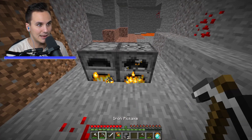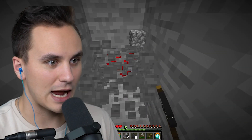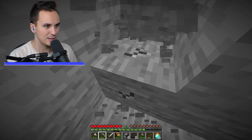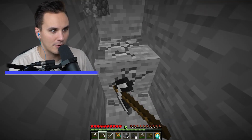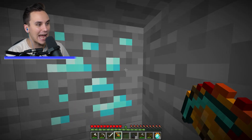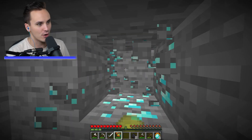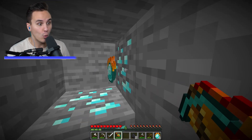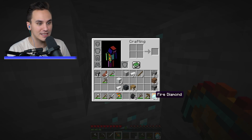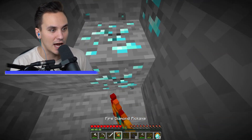If we take this fire diamond pickaxe to a diamond ore, I wonder if we'll get fire diamonds from it. Let's dig — this tunneling strategy is going to be super overpowered. Fire diamond pickaxe on diamond ore — we got more than one! Two... oh my gosh, we had six fire diamonds before and now we've got 10 — four more fire diamonds!